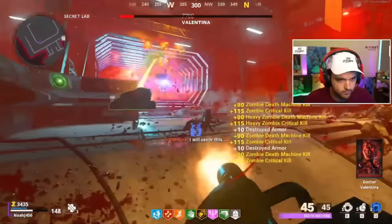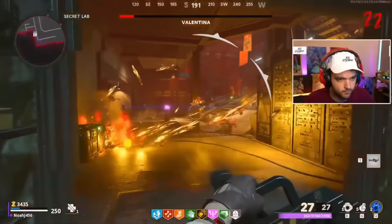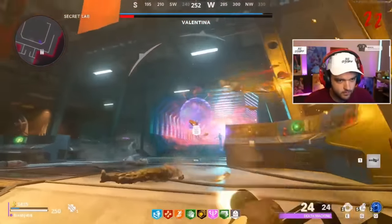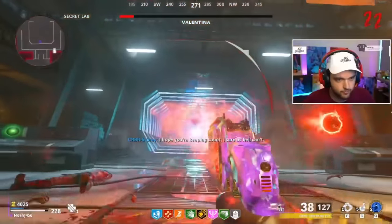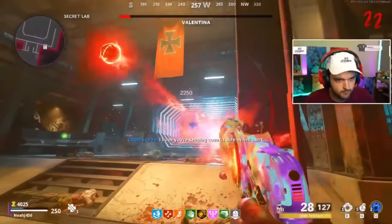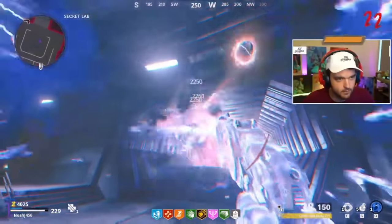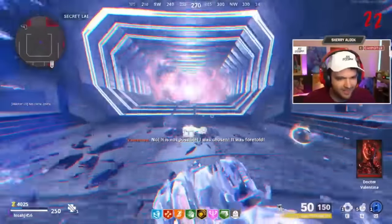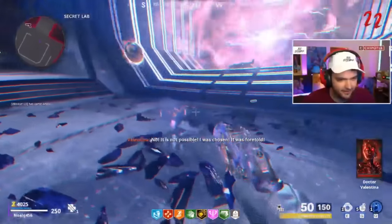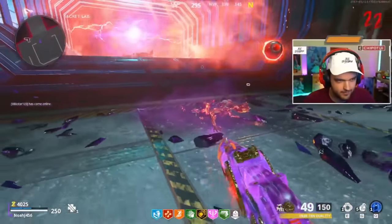Ladies and gentlemen, boys and girls, welcome everybody to the full Easter egg guide for Mauer der Toten. This is going to take you from the start of the map to the boss fight, showing you everything in between. As a side note, sometimes Treyarch does update the steps, so make sure before you go any further, check the top pinned comment — I'll update it if there are any changes. If there's nothing there, you're good to go.